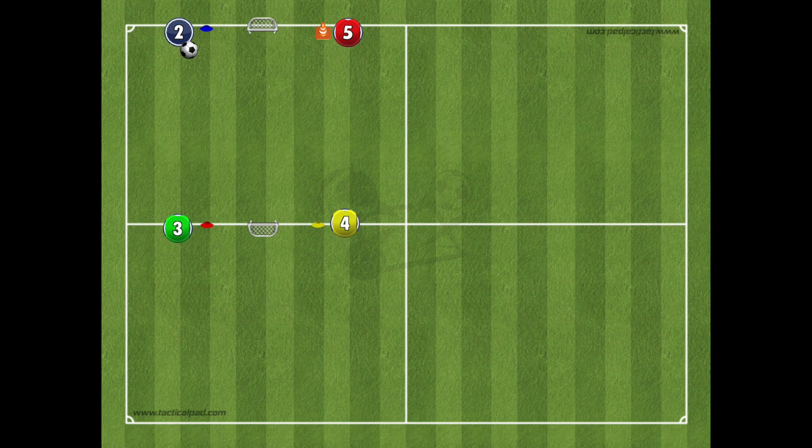The team is split up into groups of four. In those groups, each player is on a separate team. Here, blue and red are playing together against green and yellow.